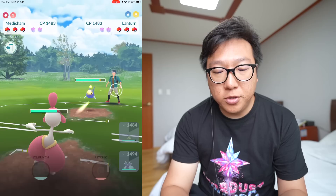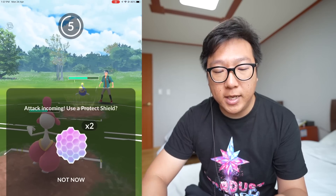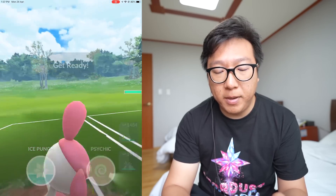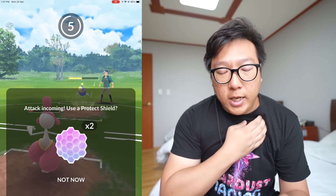Going ahead with Psychic straight away. Knowing he has Noctowl, Medicham wouldn't fare too well against it, so I can just sacrifice Medicham and not use any shields unless really needed. Going with Thunderbolt does slightly more damage — great play by my opponent. Let's see if he shields Psychic. He decided to shield that, so we'll carry on.